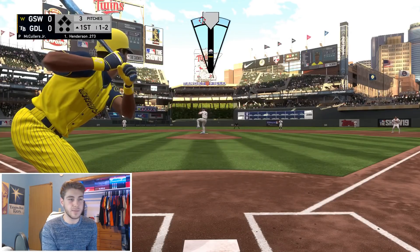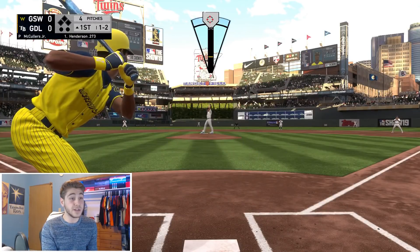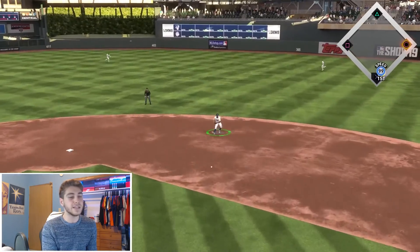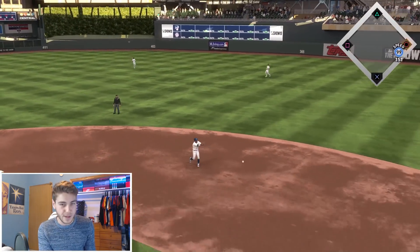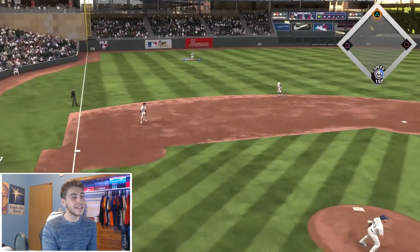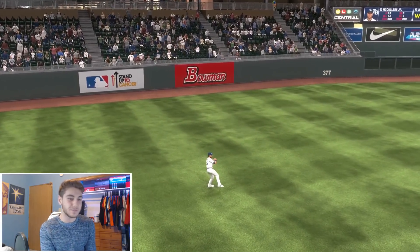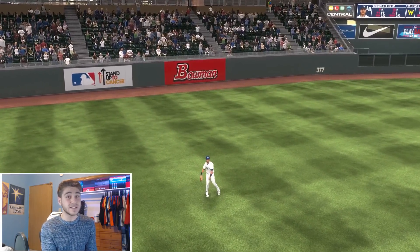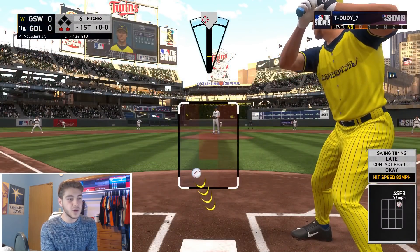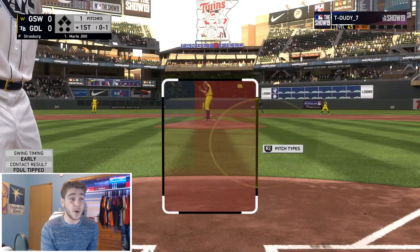Trying to jam him on this two-seam fastball. Easy ground ball to second base, hopefully we can make the play. That's a relief. I was really debating whether to take this team into ranked seasons or just find somebody on my friends list to play. I decided ranked seasons — maybe that's a dumb idea because it could be an easy way to get an L, but I got faith.